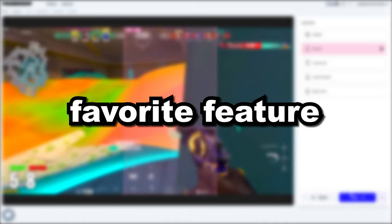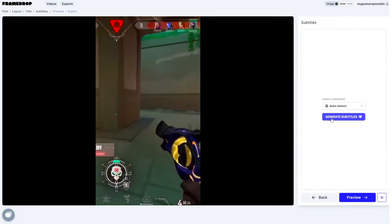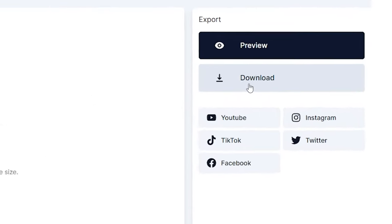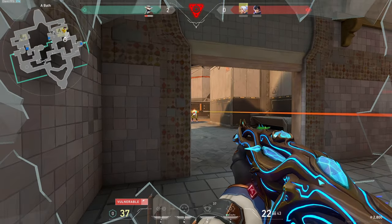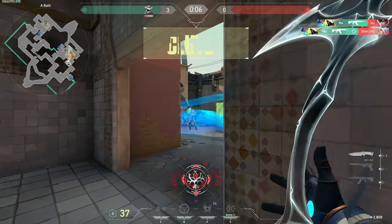My personal favorite feature is the subtitles. With one click, Framedrop will automatically add subtitles to your video, which is great because we all know how long it takes to do it manually. You can even edit them to make them exactly how you want. Once you finish editing, you can download your clip or share it to any of your social medias directly through Framedrop. Framedrop is a completely free tool and you can get started using it by clicking the link in the description. Now let's get back to the one-ways.